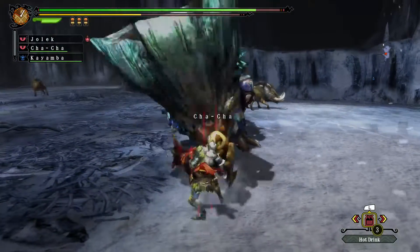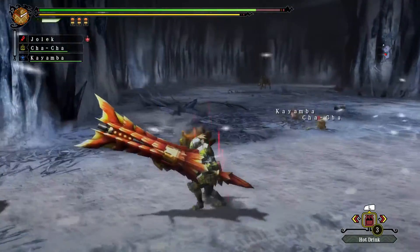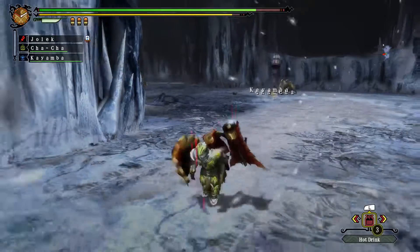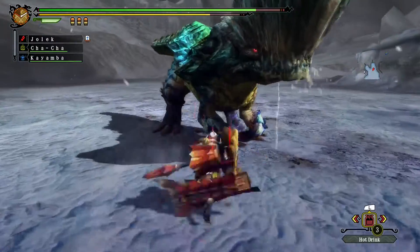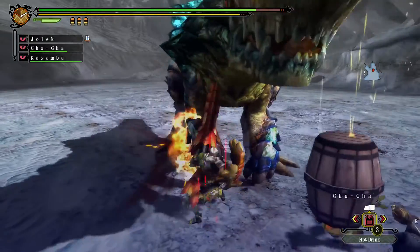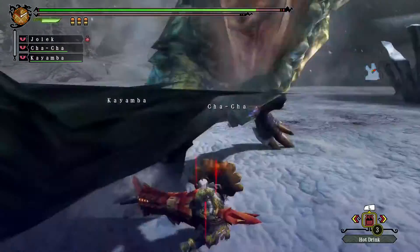So let's go for another Wyvern Fire. Always another nice flinch, and you can just aim for any body part. Shot him to cause him to move out. Okay, don't get that bomb so close to me.